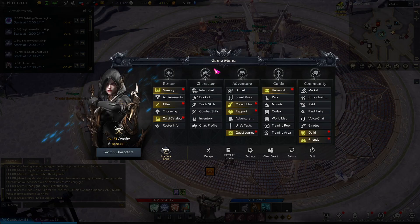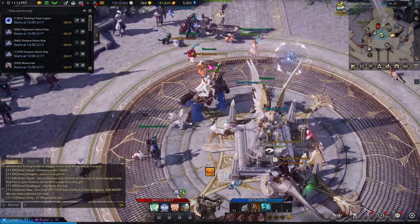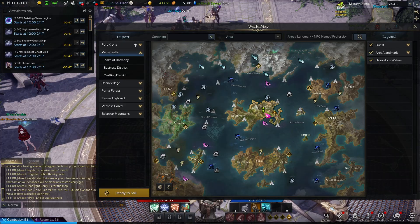Congratulations, you've finally made it to 600 item level and you are ready to start progressing to tier one, which is around 1000 item level. So the first step — you get here and you already have 600 gear score.